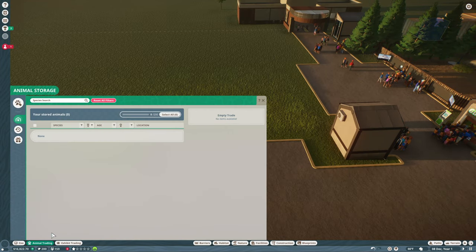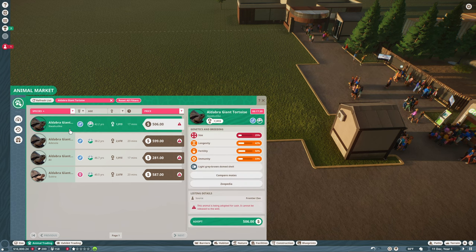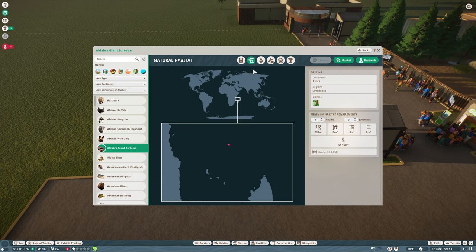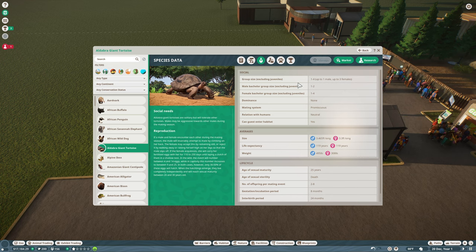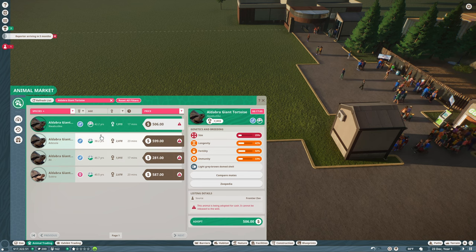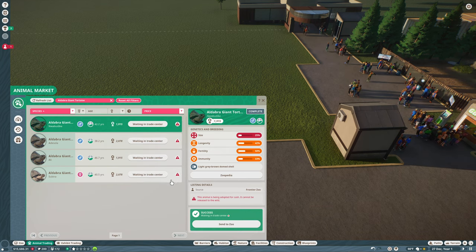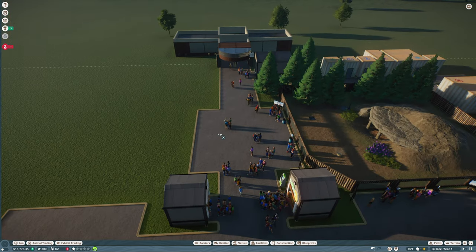For the second habitat we want a conservation-credits cash cow — that's going to be a giant tortoise. In the zoopedia they are listed as vulnerable, meaning we'll get conservation points by releasing them into the wild. The natural habitat requirements are very simple, they are promiscuous, guests can enter the habitat, and the group size is one male and up to three females. We go back to the market and get all of them — they have pretty good fertility. The plan is that any offspring will immediately be released.